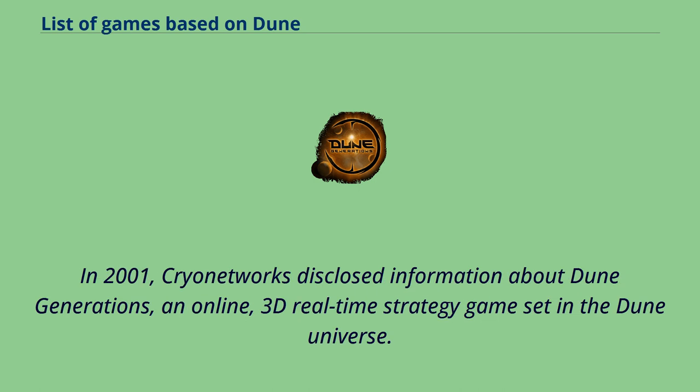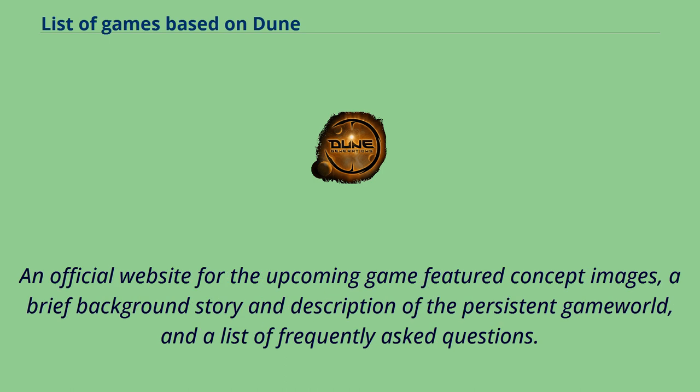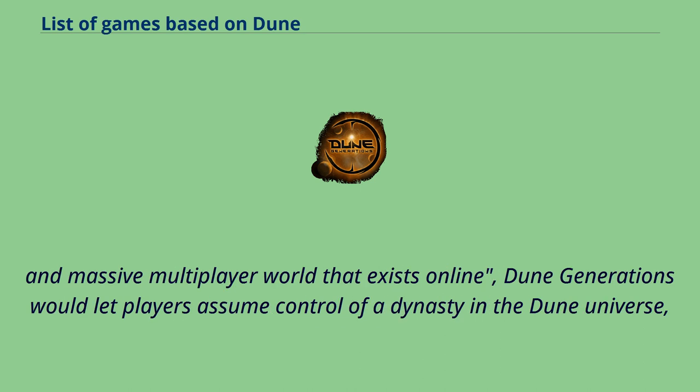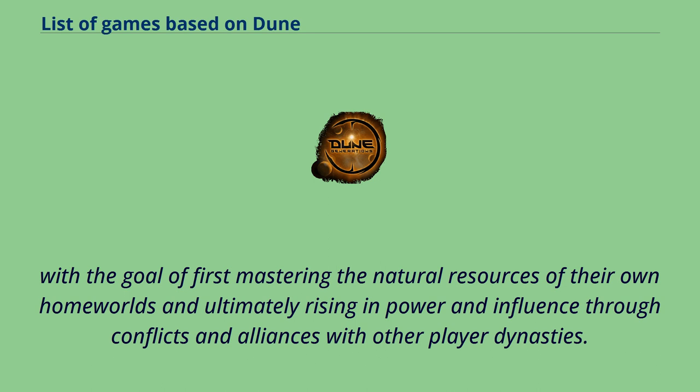In 2001, Cryo Networks disclosed information about Dune Generations, an online 3D real-time strategy game set in the Dune universe. An official website for the upcoming game featured concept images, a brief background story and description of the persistent game world, and a list of frequently asked questions. Within the infrastructure of a permanent and massive multiplayer world that exists online, Dune Generations would let players assume control of a dynasty in the Dune universe, with the goal of first mastering the natural resources of their own homeworlds and ultimately rising in power and influence through conflicts and alliances with other player dynasties.